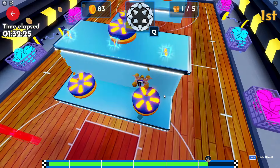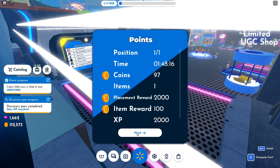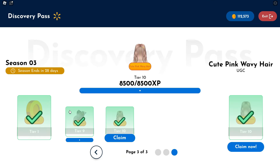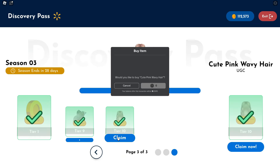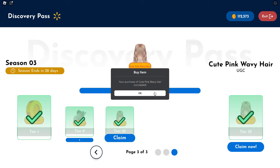We're completing the final obby, and we've now completed tier 10 in the Discovery Pass. So we can now go ahead and claim the final hair — the cute pink wavy hair, which we've just redeemed completely free.